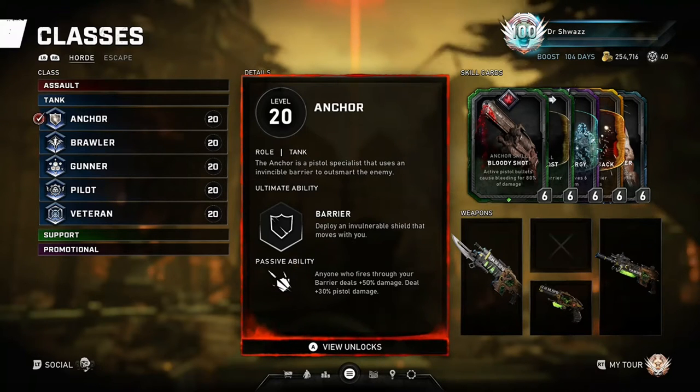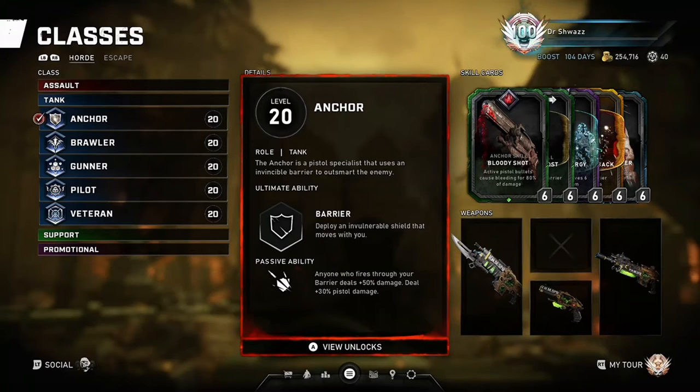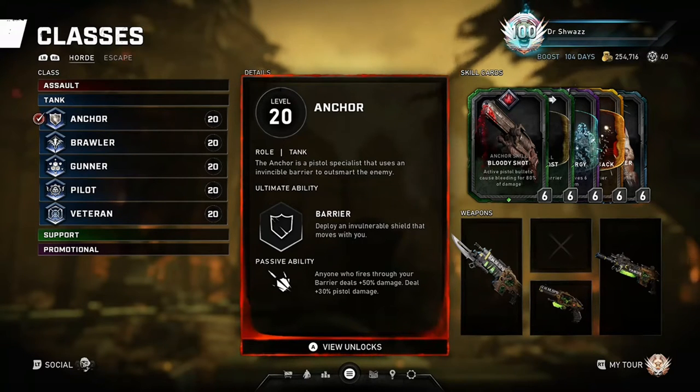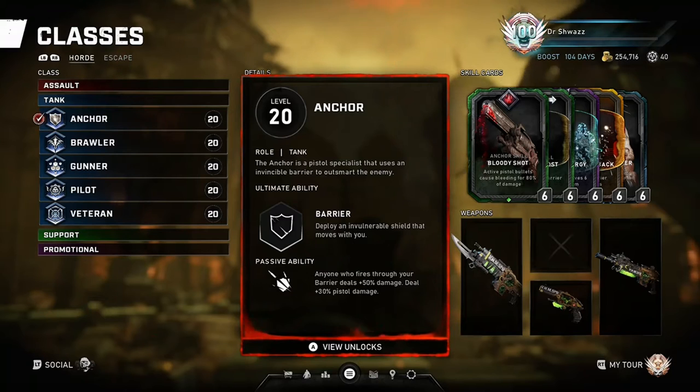The passive ability states that anyone who fires through your barrier deals 50% extra damage and deals 30% extra pistol damage. This is a much better passive for the Anchor than the previous one in older operations, which used to be taking damage to recharge your ultimate, as it gives you and your teammates more incentive to utilize the barrier more often.